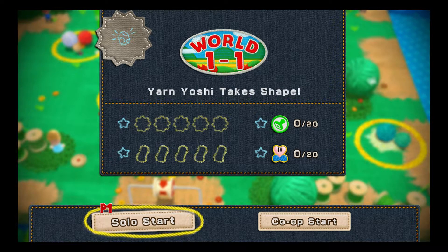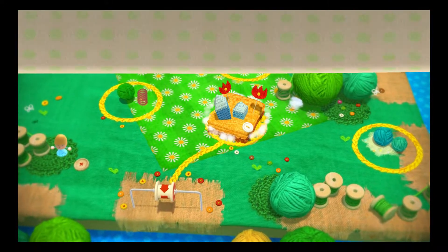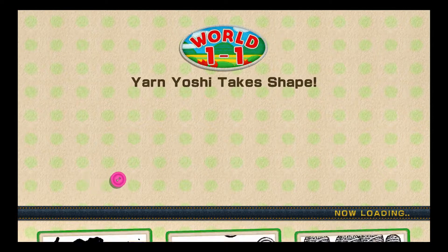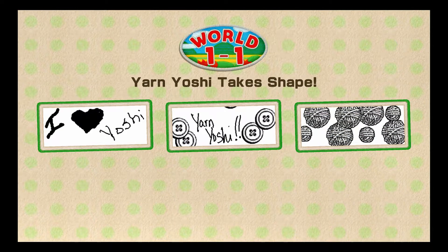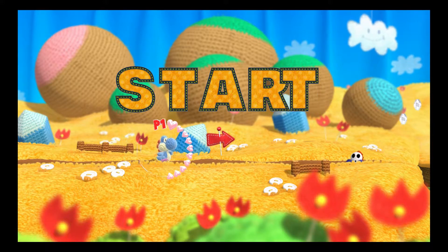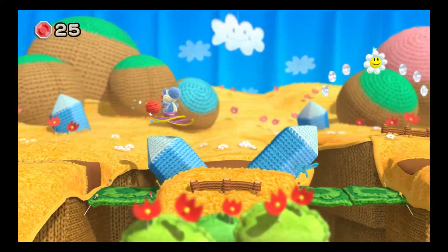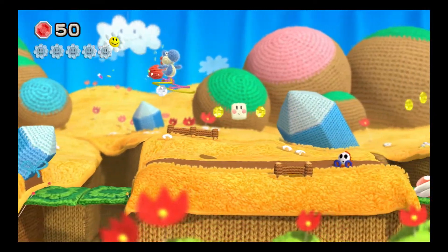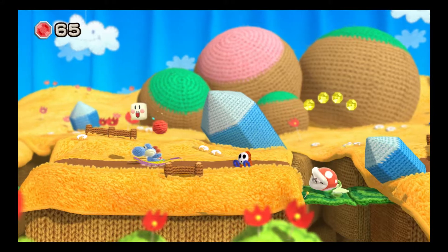We're going to try and go ahead and get 20 stars as much as possible. Turn into our little yarn ball. One other thing I really like about this game — it's not in this stage but you'll notice it in other stages — Yoshi will actually turn into different things. I think there's one stage he turns into a motorcycle, there's another where he turns into an airplane, a submarine, and a mole. Those are just the ones I've seen, and I'm sure there are more.